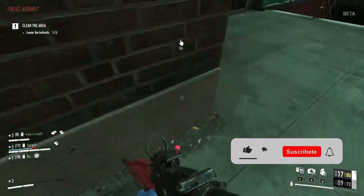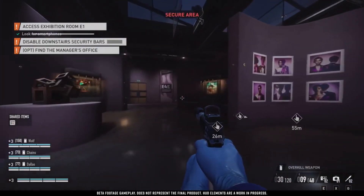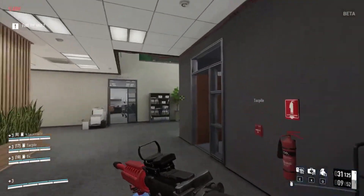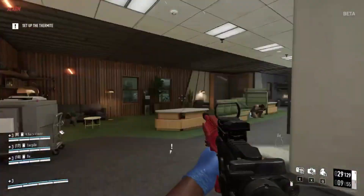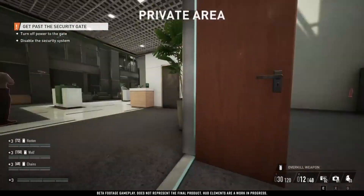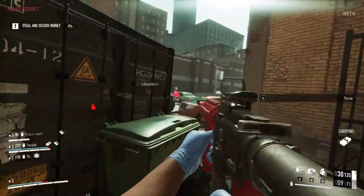One of the standout changes is in mission design. Stealth runs now offer entirely different paths to success. For example, the Secure Capital bank level gives you the option to sabotage electrical systems and deactivate security measures to access the vault without being detected. This dynamic approach adds depth to the gameplay and makes each heist feel unique. The addition of new mechanics for stealth play is a game-changer — you can pickpocket security guards for key cards or use environmental lures to distract them. Hidden cameras allow you to scout ahead without raising suspicion. Stealth in Payday 3 is more intricate and engaging than ever before.